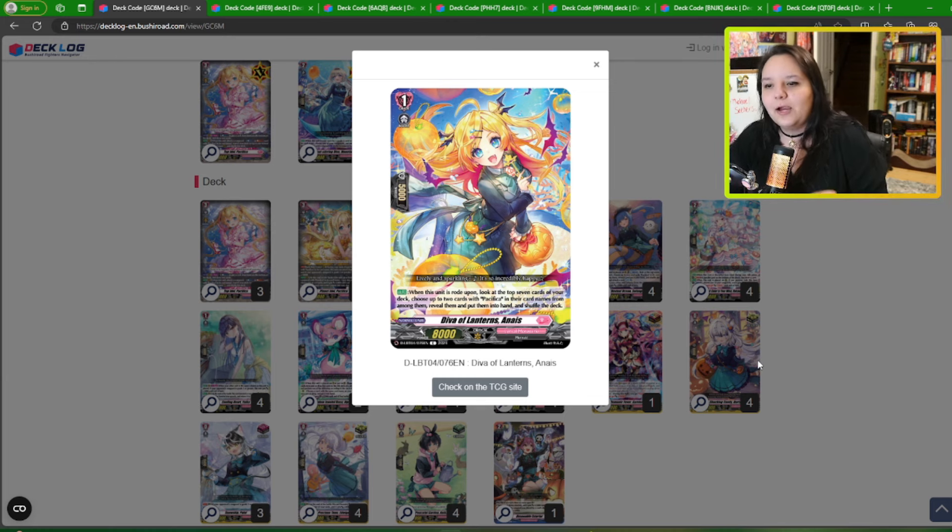The ride line here is basically just Pacifica searchers. I'm not the biggest fan of the generic ride line — I actually prefer others. You can run the Kaya ride line, the Ballista ride line, or even the Siana ride line. There are a lot of different ride lines you could try. They're honestly slightly better. This one helps with the consistency of finding Pacificas, but you're basically top-sevening for two cards and only really looking for seven cards total.